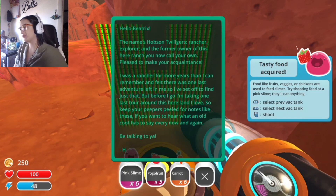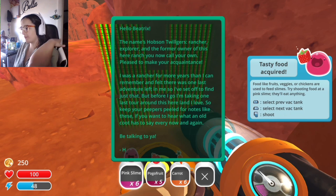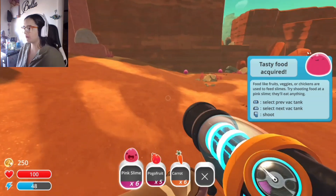Activate. Hello Beatrix, my name is Hobson Twilgers — I just got you, Hobs — rancher, explorer, and former owner of this here ranch you now call your own. I was a rancher for more years than I can remember. I felt there was one last adventure left in me, so I set off to find just that. Keep your peepers peeled for notes like these if you want to hear from an old coot. Be talking to you. H. Thank you for that.